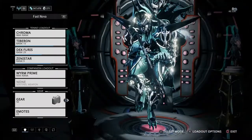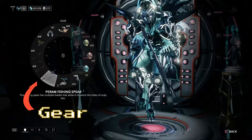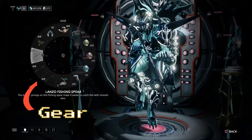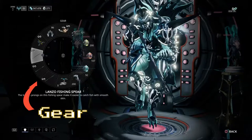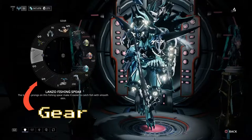One thing you need to remember: once you go there for the first time and talk to the fishmonger, take the fishing gear or cutter from the miner, then come back to the ship and equip it into the gear menu. Every time you reach the next level of standing with the Ostron, make sure you select the gears from there.